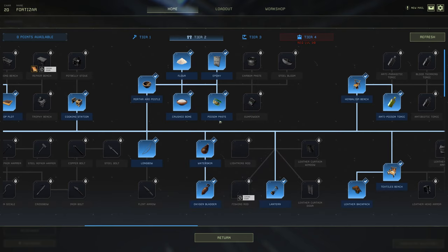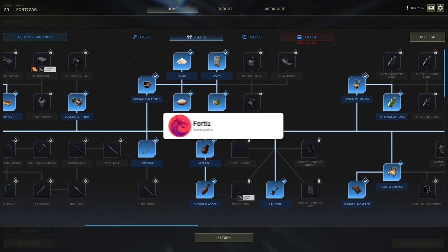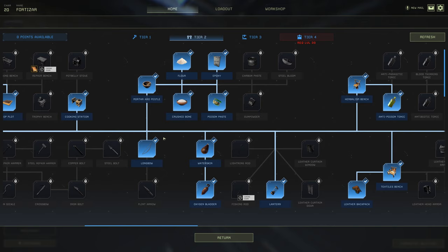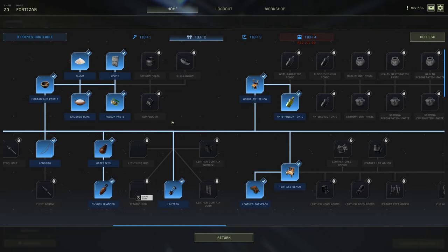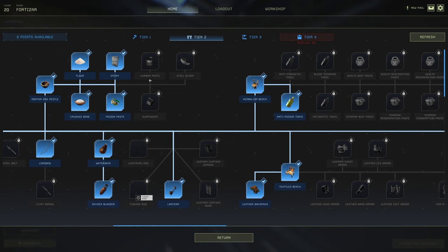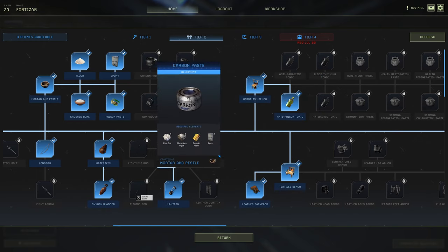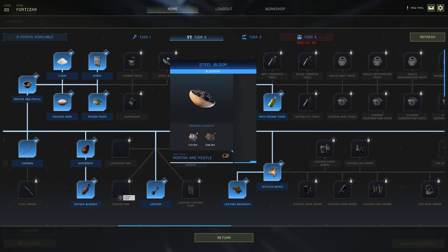Poison paste can go either way — I think it's alright so I unlock it. Now the longbow — like I said in tier one, I only use bone arrows, so I use the longbow with bone arrows for the foreseeable future. Once you get into level 20 you'll unlock the gunpowder, carbon paste, and steel bloom. The carbon paste is one where if you unlock it you'll probably go for carbon fiber armor — keep that in mind. You'll need the steel bloom as this is what you make steel with.